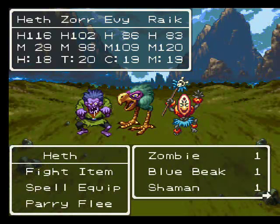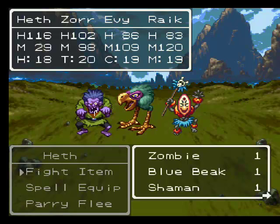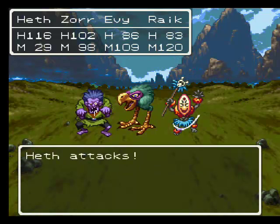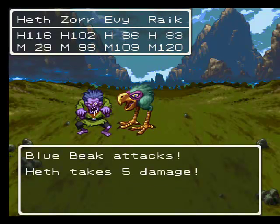New enemies. Did we run into blue beak before or was that when I was grinding? There's a rumor surrounding blue beak enemies - supposedly they have a really, really low chance of dropping a zen scroll. Personally I have never seen it happen. Might want to kill that shaman first because they can cast vivify, and also they cast rob magic which steals your MP.